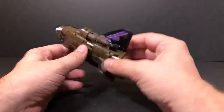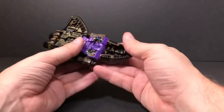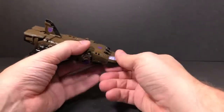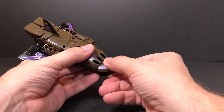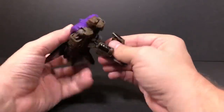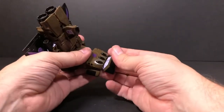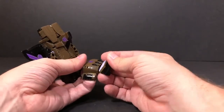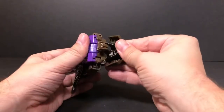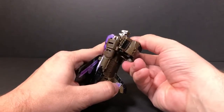To transform him back we're basically going in reverse. Remove the gun first. This is the part that scares me — you go like this, bring this back, open this up a little bit, and then flip it down. When you flip it down it rubs up against this piece, and I don't know any other way to do that. It just compacts onto the back.